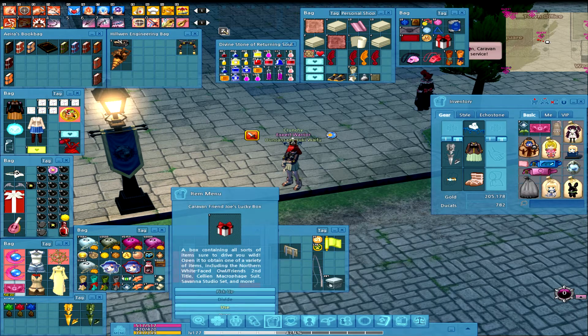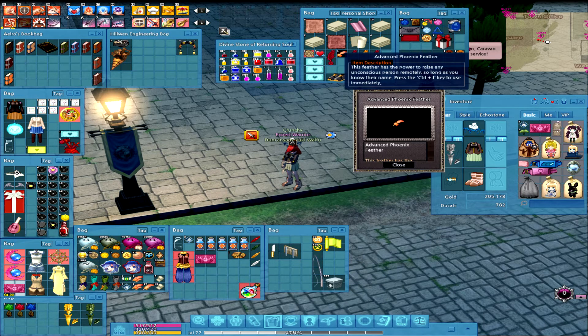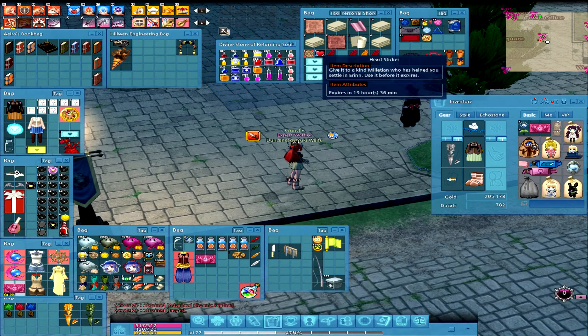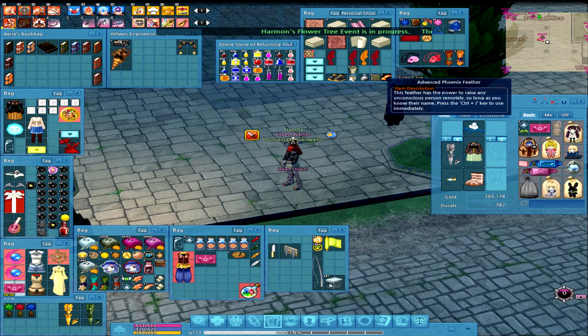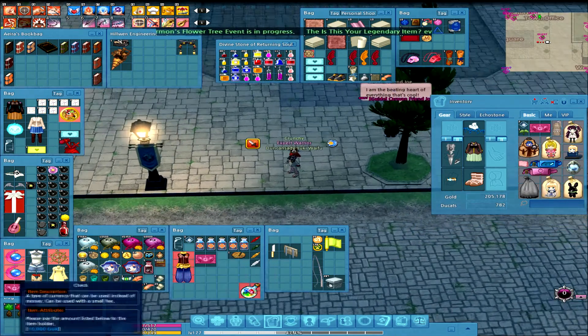Let's see what these items are all about. First one — it is an Advanced Phoenix Fetter. I do not have space for any more medical stuff. And then a Jasper. Dropping that. That's kind of what I don't really like about these boxes — same thing kind of counts for the buyable ones, right? You get so many of these items that it is quite annoying. You have to pay so much money to get some of the items you actually want.